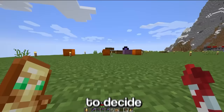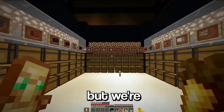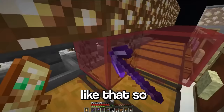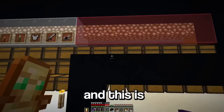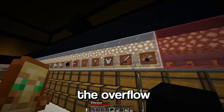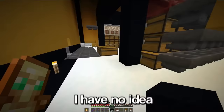Alright, now we need to decide which items go where. So we've now got all these items in place, but we're actually gonna have to move this red section over there, because the hoppers need to go around in a circle like that. Alright, nice. This is gonna be for all the overflow items, and these items here are gonna be for the non-stackable ones.